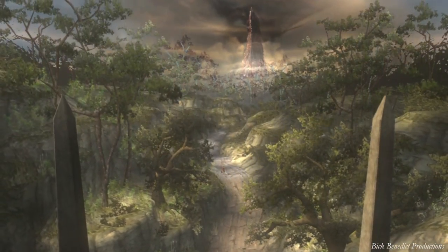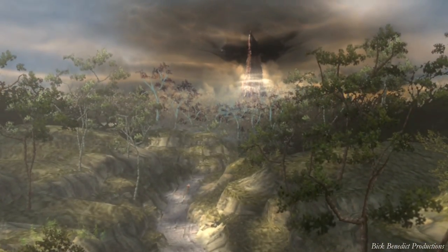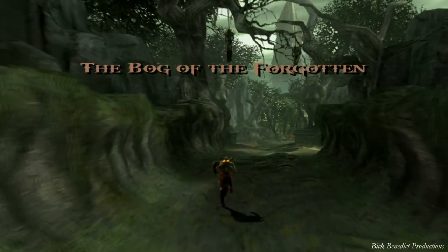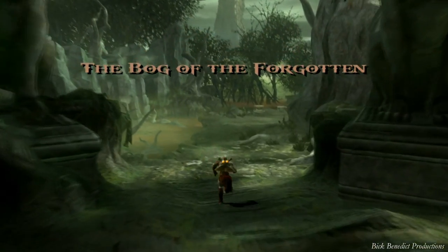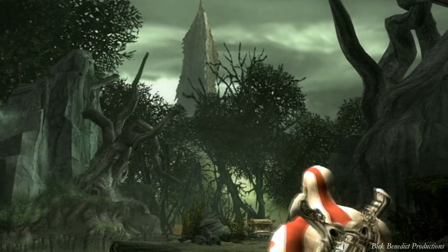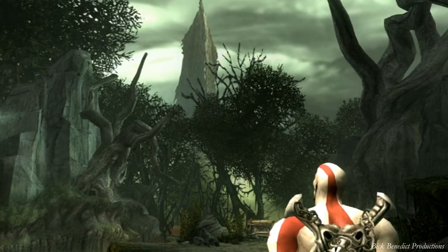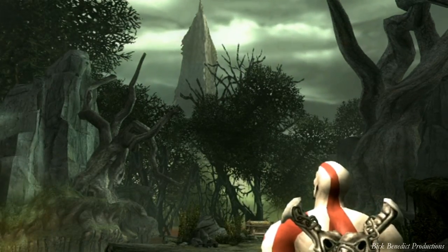Head on down, hit the save point. Before the cut scene up here, they dangle a couple of chests out of reach — one of them is one of three uber chests in the game, which contain a ton of orbs. You definitely want to come back to this area after everything is done to get those orbs, and there's also a trophy for collecting them. Next video is the barbarian boss battle.